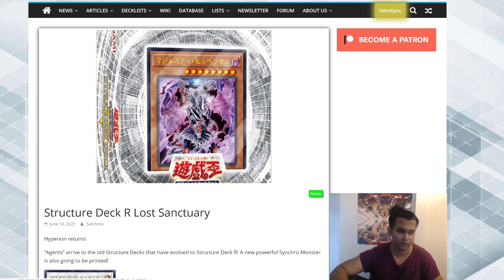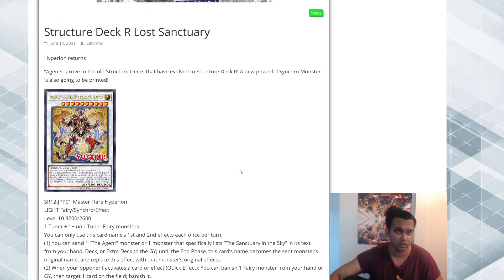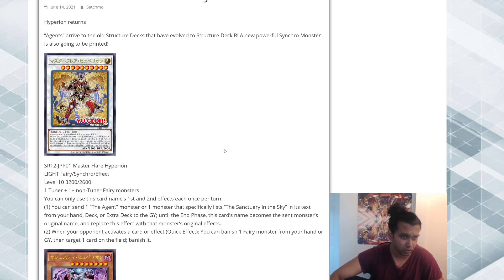Let me know what you guys think — these are all my first impressions, I barely got a chance to read any of these cards. So first up, a new synchro monster. The Lost Sanctuary archetype was a fairy structure deck with a field spell, so I assume it's going to be the same thing with better cards. Hyperion is one of the main deck monsters, and now I guess this is a synchro version. Master Flare Hyperion: Light, Fairy, Synchro Effect — I don't believe this archetype ever had a synchro, so this is probably brand new. Level 10, 3200 ATK, 2600 DEF — very beefy.